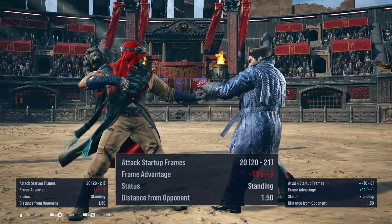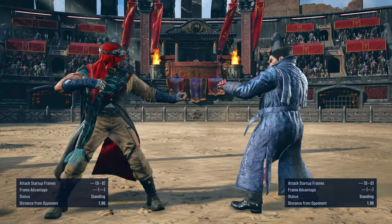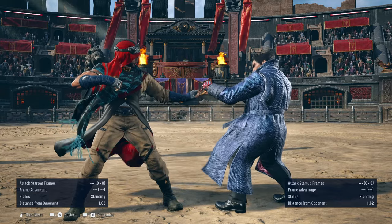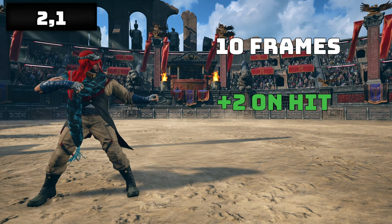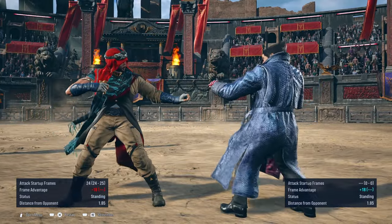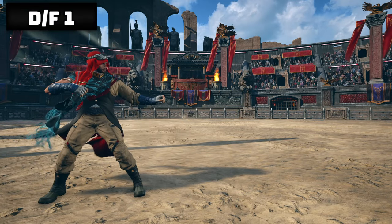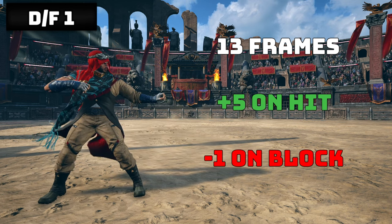1-2-2 is also minus 11 on block, but plus 3 on hit. One of the qualities of 1-2-2 is that the last hit can be delayed. So by delaying the last hit, you can have a mix-up option to catch the unknowing player off guard, since it leads into a launch on counter hit. 2-1 is another 10 frame on startup string. That one hit is plus 2 and on block is minus 4. Nothing special with this besides that it leads into his 10 hit string. The 2-1 does end with a mid, so you can mix up slightly with the string.